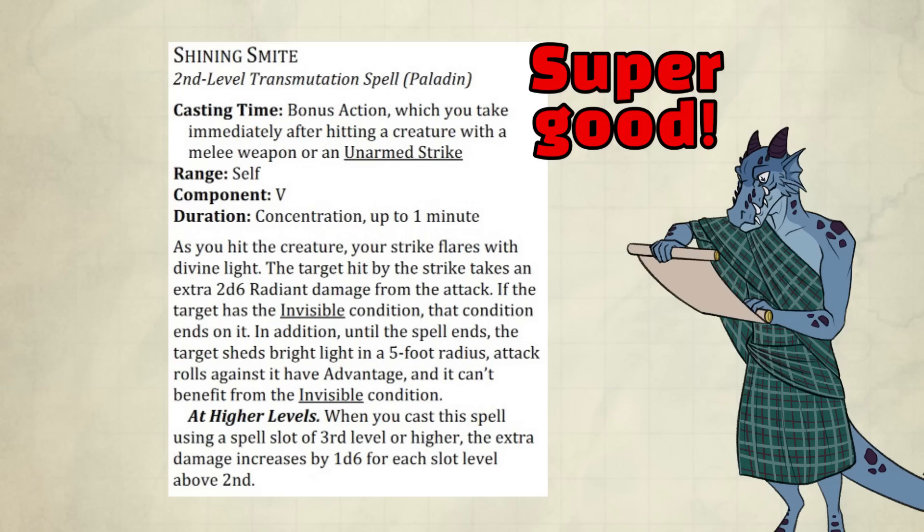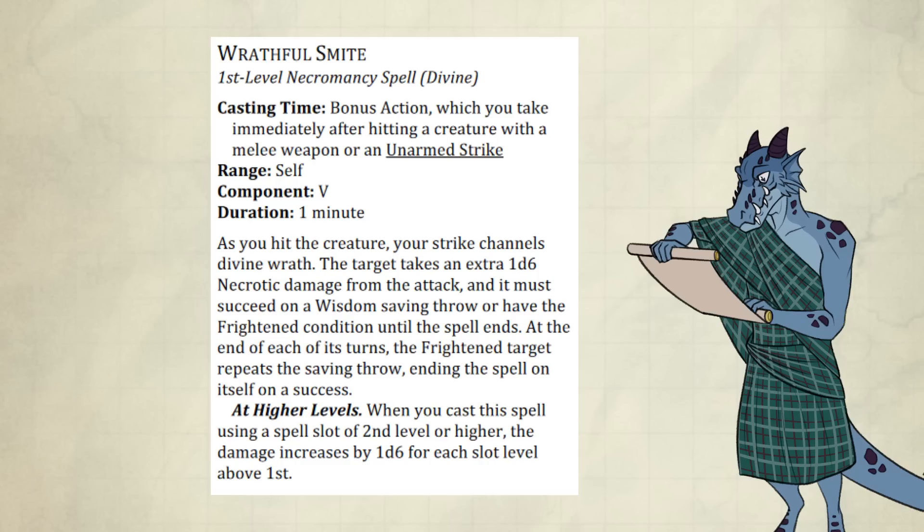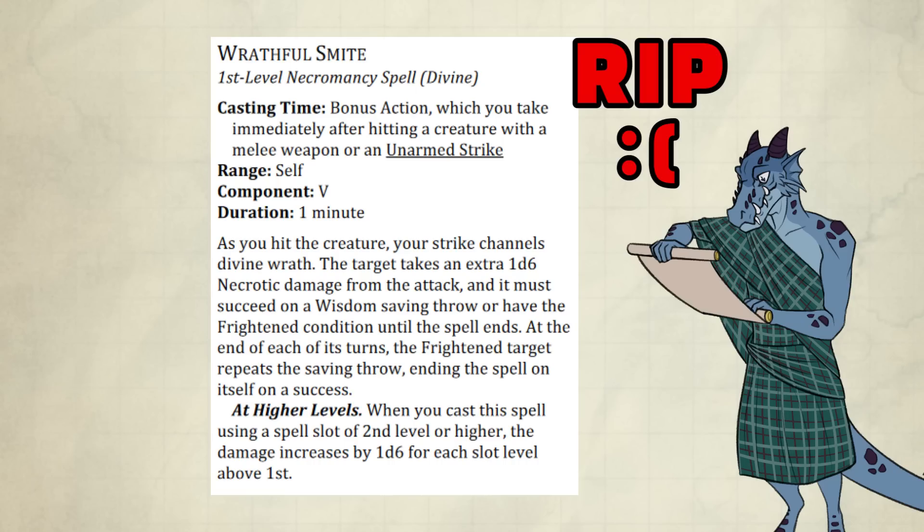Shining Smite — introduced in the last Paladin playtest as Glimmering Smite — is still super good. Thumbs up. The final change worth mentioning is Wrathful Smite. It was basically killed last time around — enemies got to do a save instead of needing to do a check, and there was no longer an action needed to try to end the effect. That is still the case, but the spell no longer requires concentration. It's still quite dead. I'm gonna miss this spell — it was a super underrated spell.